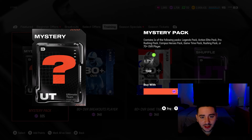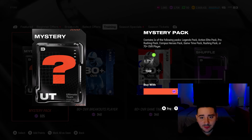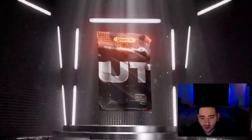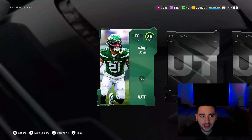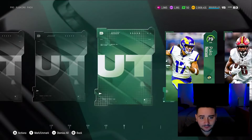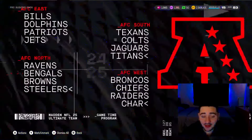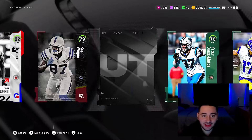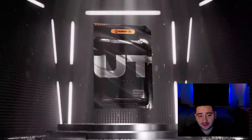Nothing, nothing, nothing, and nothing. They actually changed up the packs — no more core elite packs in here. It's now legends packs, action elite packs, pro rushing, campus heroes, game time rushing, and a 70 plus. We don't want to see game time, 70 plus, or rushing. My first ever pro rushing pack: 80 overall Jonathan Taylor, game time — 82 overall Daxton Hill, a legend — 79 Reggie Wayne. Not bad, we got more than we spent on that mystery pack.